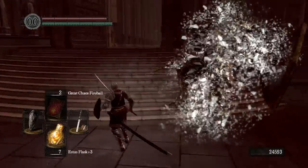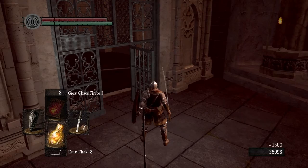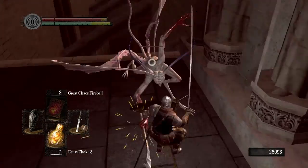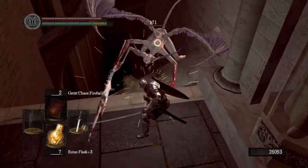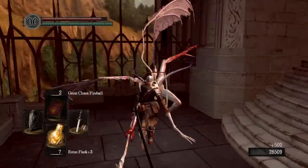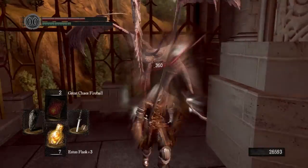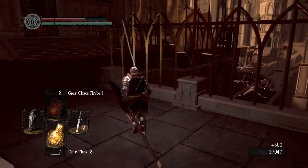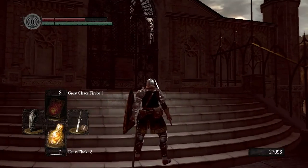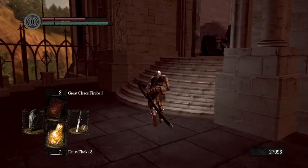Then you just come over here where the blacksmith is. You have to unlock this door from the other side if you haven't done that yet. You can fight these guys — I hate them, they're super annoying; their lightning damage gets through your shield a little bit. But not enough damage to really worry me. Kill a couple of these guys — they give 500 souls apiece. Pin one up against the wall. If you really want to, there are two more down there, so that's an extra 1,000 souls. And then if you go across to the other side, there are three more over there, so that's another 1,500 souls. So if you go the extra mile, you can get another 2,500 souls.